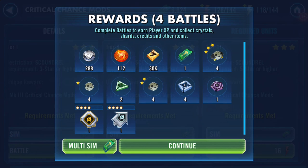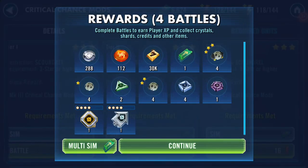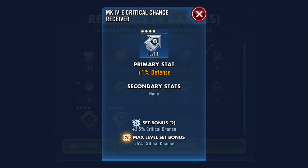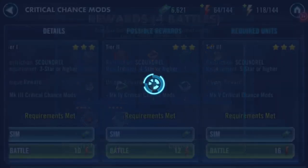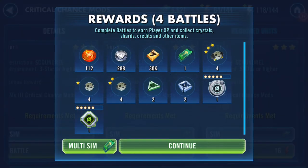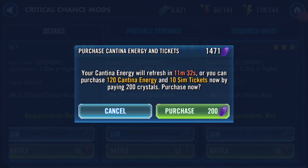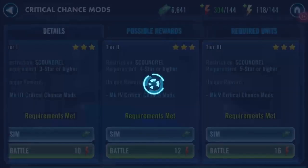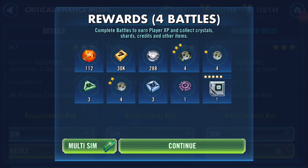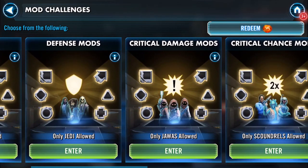It's four-dot. Critical avoidance is four-dot as well — defense. That's going in the trash. Defense and health — so this is what I do. I'm doing the 600 on here.